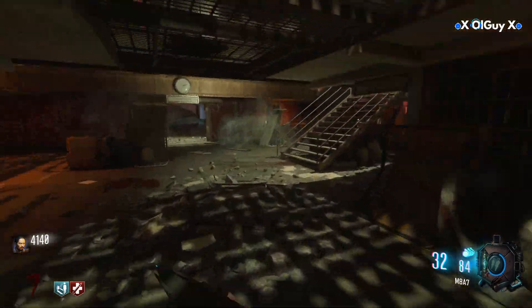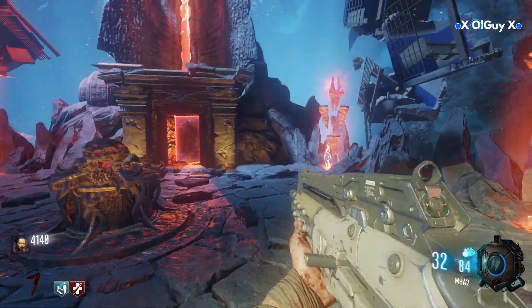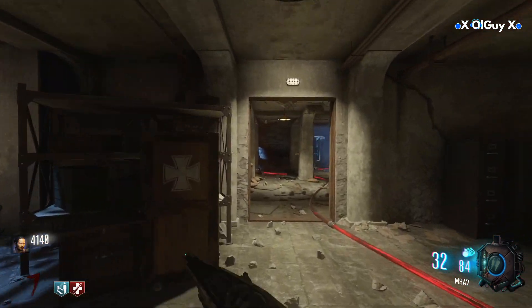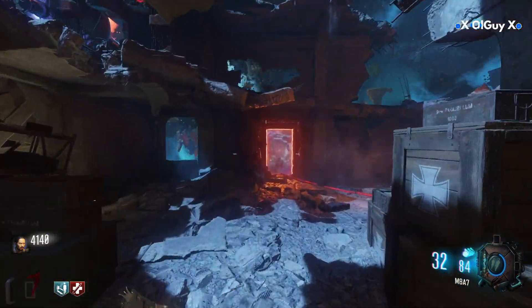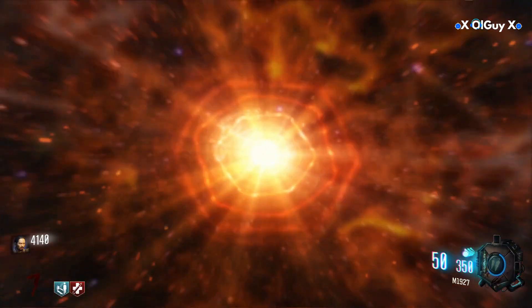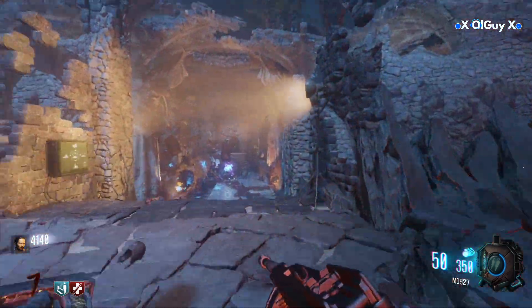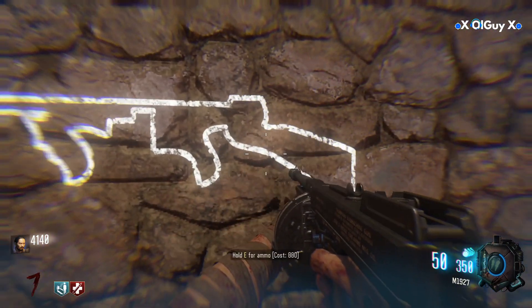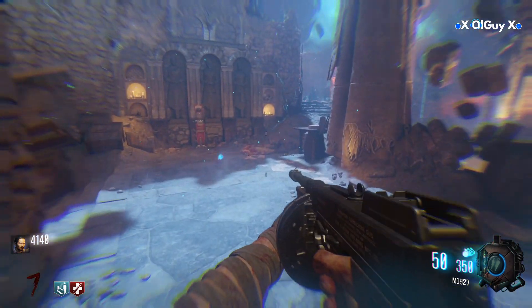So now we just need to go and check that it's working. Let's go and see if the Tommy gun is there. Although I've already got the Tommy gun — I got it from the mystery box — you will now be able to buy this off the wall here. And I can now buy ammo because I've already got the gun.